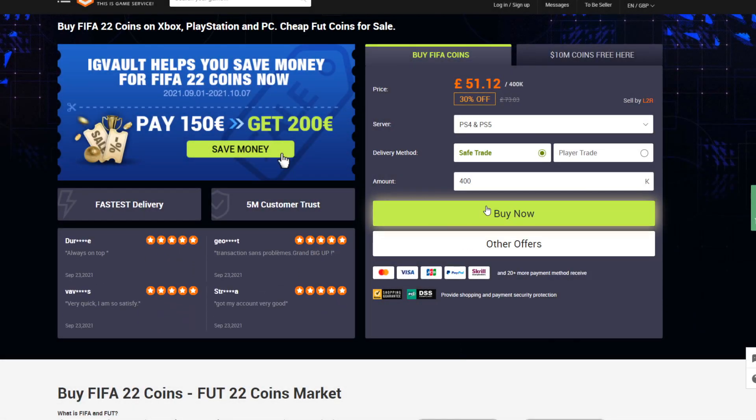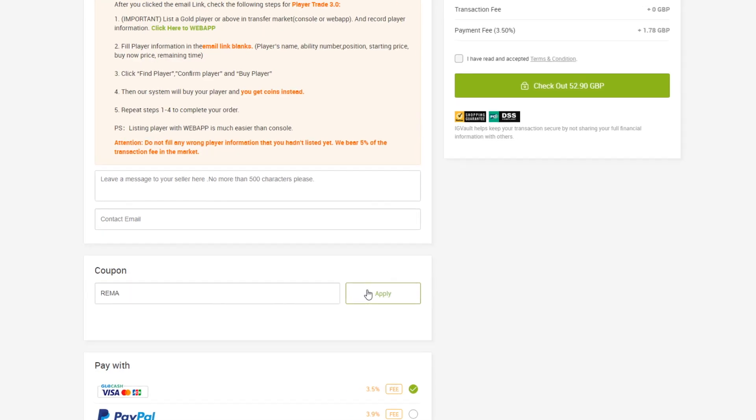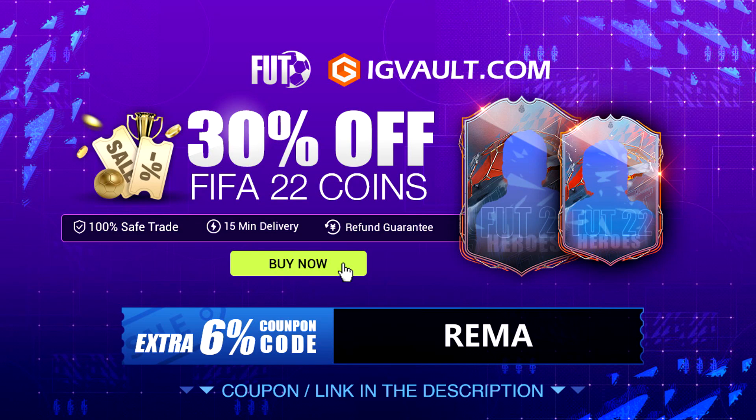If you guys need any FIFA 22 coins, make sure you check out igvault.com. Their link is down in the description. They're fast, cheap, and reliable, and if you use code RIMER, you can get yourself a nice 6% extra discount.